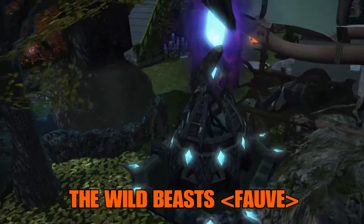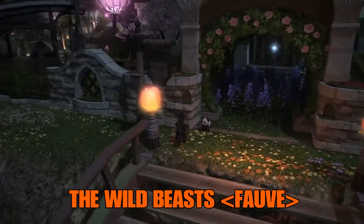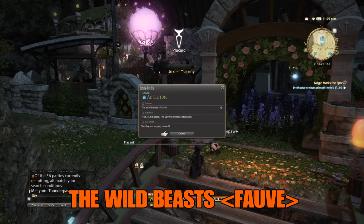I wonder who they are. They are called Ad Libidum and it's an FC house — they are the Wild Beasts. I like that name, the Wild Beasts. They are located in the Lavender Beds on the Diablo server. It's a medium house, Ward 6, Plot 21. And the greeting is...